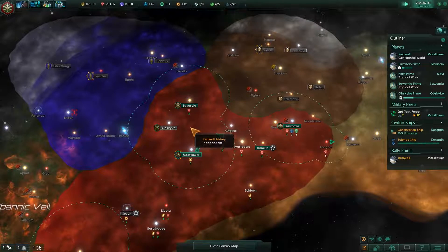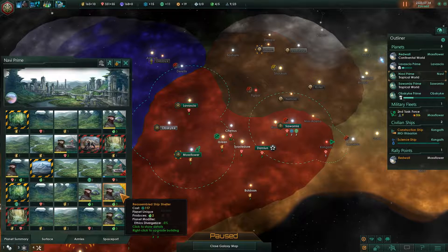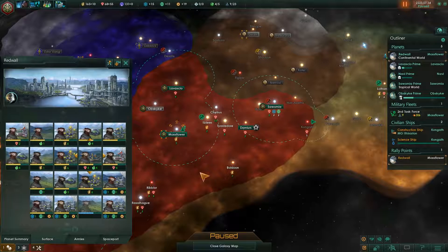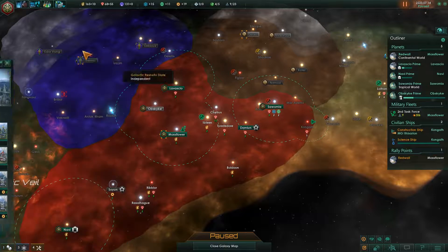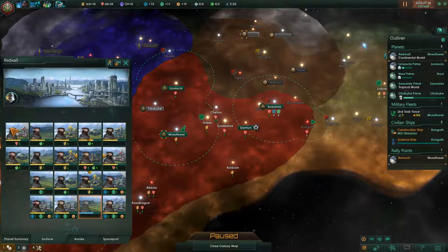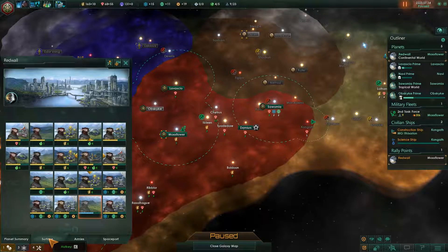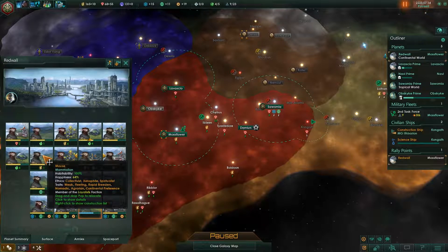We're working on things here. On Navi Prime — one, two, three, four, five — we can upgrade this once I get the resources to do so. I need a little bit more minerals here. We'll wait for that. Construction complete. Should have it now — Navi Prime can upgrade this. Then on Redwall we're researching that power hub, right?